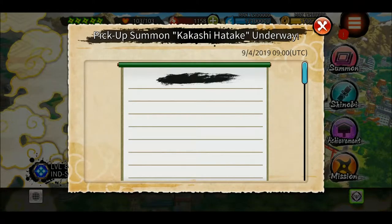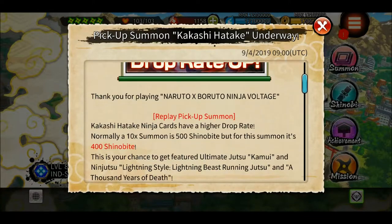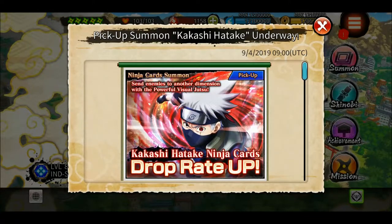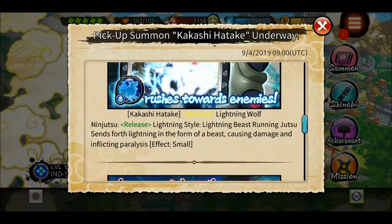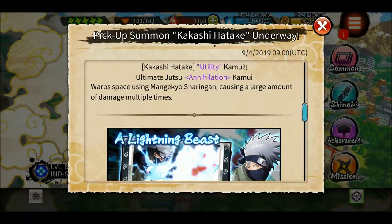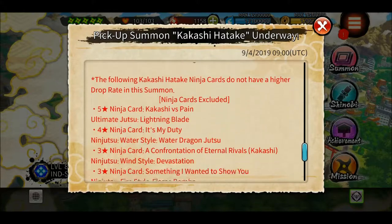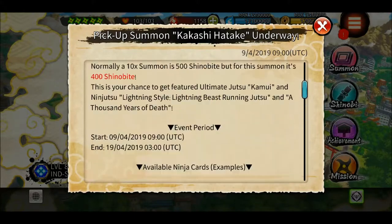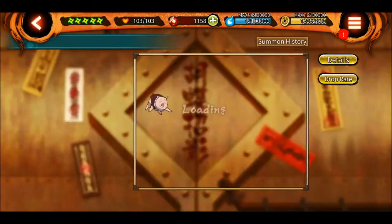You can also summon Kakashi Hatake. I think his was an impact jutsu — that's why they're giving it. Actually it was annihilation, so maybe there's going to be annihilation in the SAM — I don't know, maybe. Anyways, if you want, you can summon Kakashi.